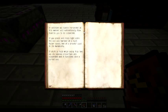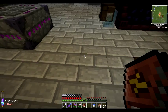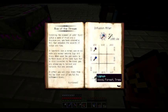In addition, all blocks harvested in this manner will automatically flow towards you to be collected. If you press and hold right click, the axe will harvest at much faster speed but at a greater cost to its durability. If shift is held while using this tool, all its special properties are suspended and it functions like a normal axe. So it's simply a Wand of Frost and a Thaumium Axe, plus 8 Lignum, 16 Aqua, 16 Instrumentum, and 8 Motus.